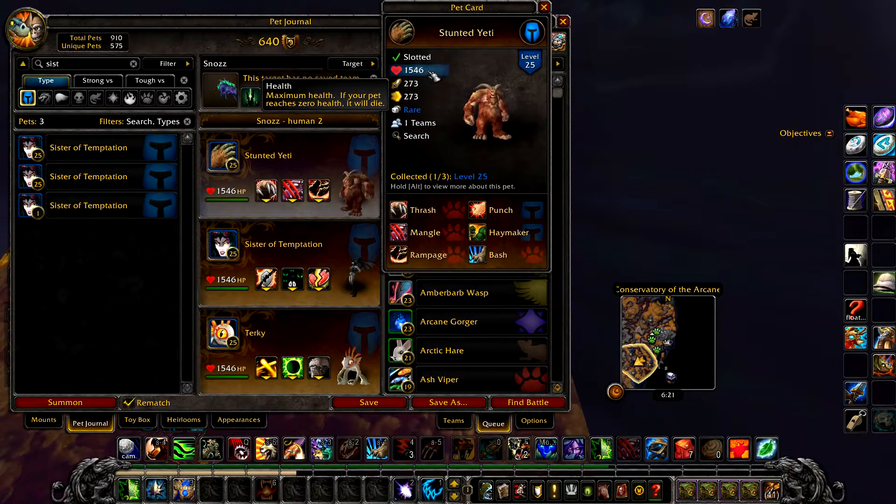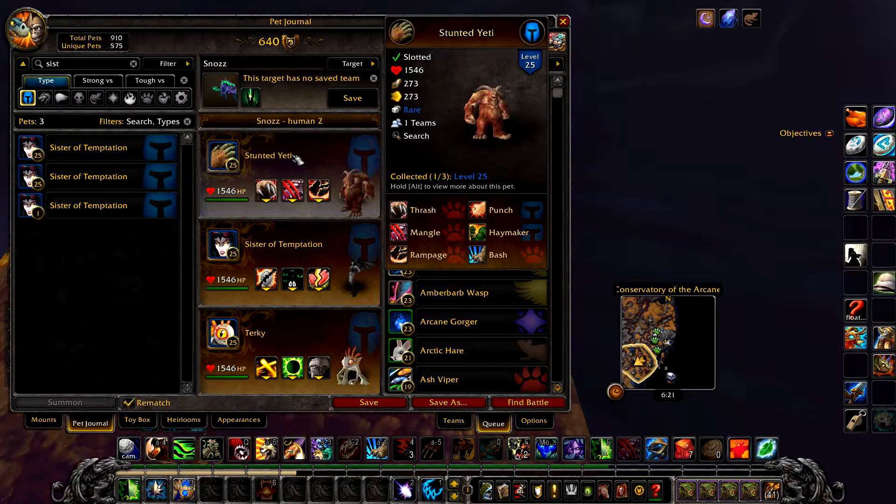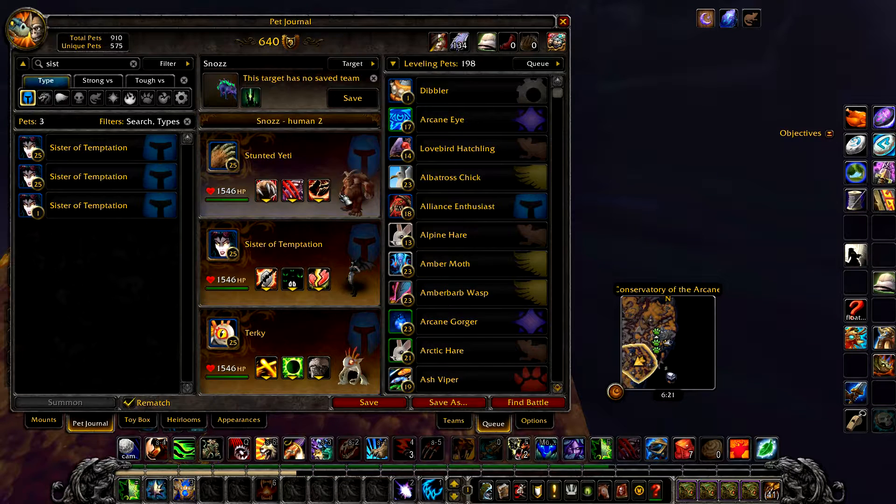For the second strategy, we'll be using a Stunted Yeti — however, this one could be swapped out for a Kunlai Runt. This one needs to have around 1546 health, with Thrash and Rampage.